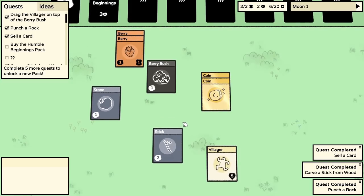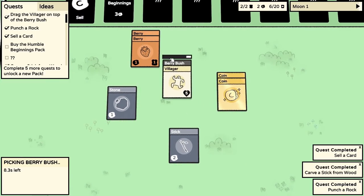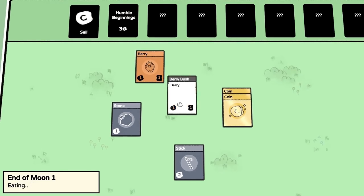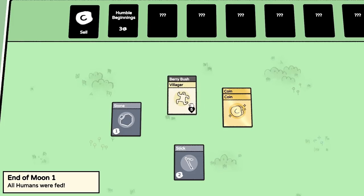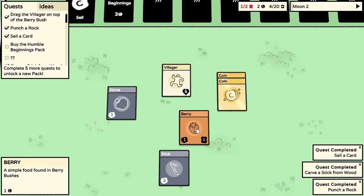We've got a couple of sticks. Villager, go back to the berry bush and do some foraging. End of moon one - time to eat, feed villagers. We have one villager eating two food, so this should be okay. It automatically does that. All the humans were fed. A new moon starts.